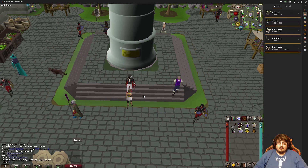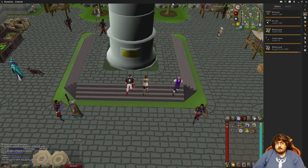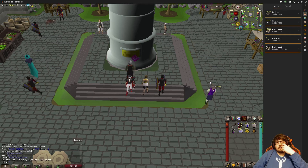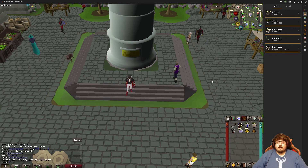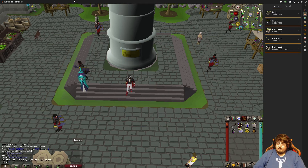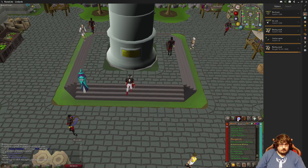Then I did the Piscatoris house — I fixed the crane, did the Queen of Thieves quest, and got a bunch of sandworms. Then I did the Arceuus library and went through all those books, and because I'm using Runelite that made it way easy.